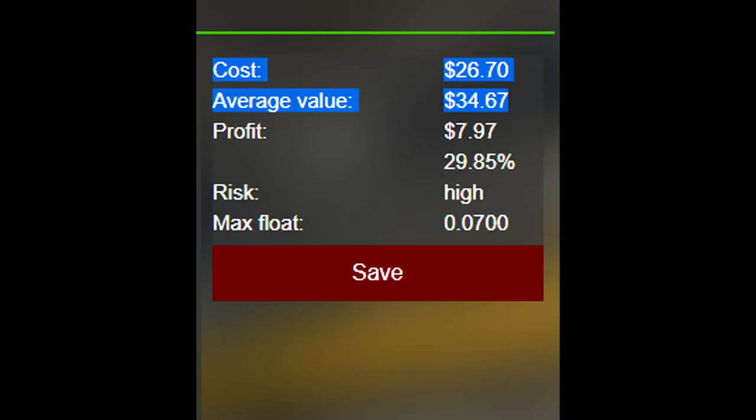On TradeUp Hero you can see it has a cost and an average value. The cost is how much you're going to pay to do the trade-up through the Steam Marketplace, and the average value is how much you're going to make after doing the trade-up generally over a certain number of times. So basically if you did the trade-up four times, the average value would be $34.